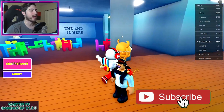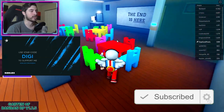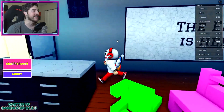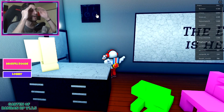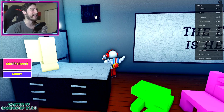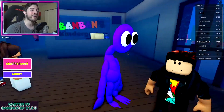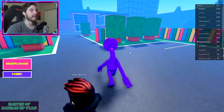Purple will be over here in the timeout corner room — the chair room. Head over here and you're gonna see the vent right there. This took me forever, but go ahead and click or tap on Purple in the vent, and that is how you get them.